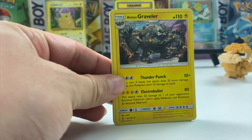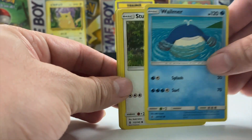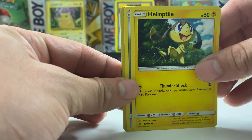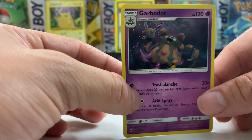Here we go — Sun and Moon Guardian Rising. There's a code card for the blister and another for the original pack. Opening the pack now: an energy card, oh — Alolan Graveler! I want to get that in Pokemon Go, I don't have it yet. There's also Stufful, Helioptile, Beldum — I got that in Pokemon Go — Whimsicott, and the rare is Garbodor!